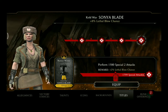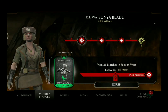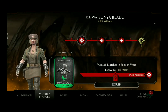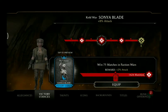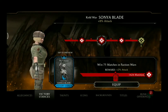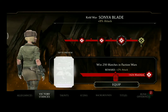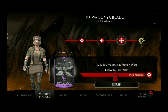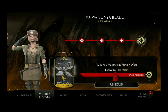Now we are going to take a closer look at the victory stances one by one, starting with Double Down. Next would be No Chance, the third one is called Tenhut, and exclusive for Cold War Sonya Blade only, Sonya will break you.